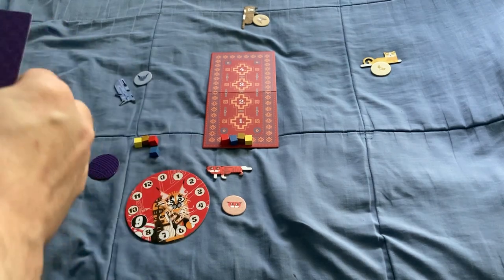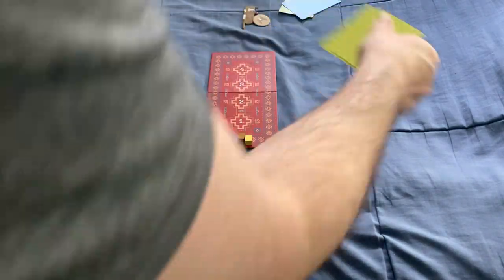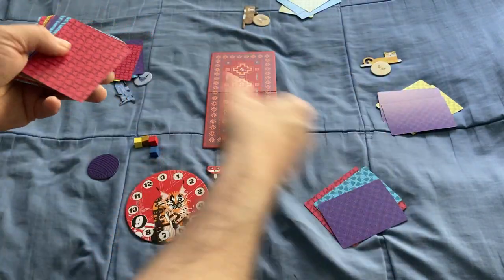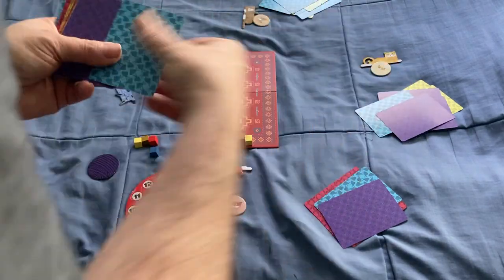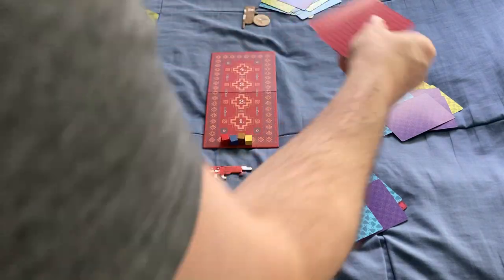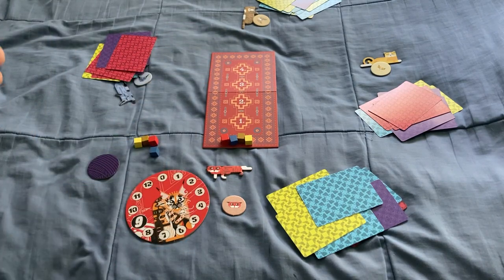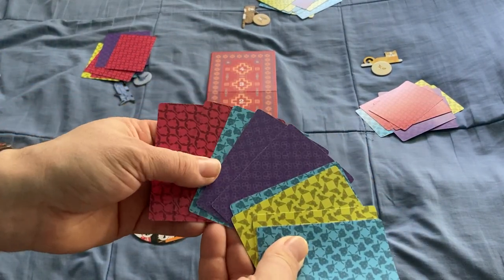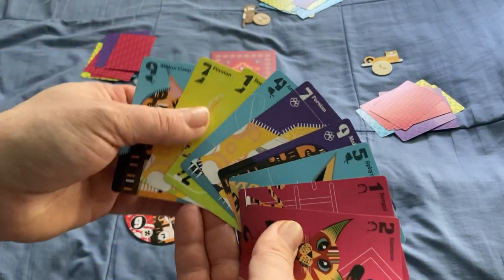In the game, everybody is going to be dealt nine cards. The cards come nine per suit, one through nine. You're going to be able to tell what suits every player has from the card backs, but not the values. Again, the purple is trump.